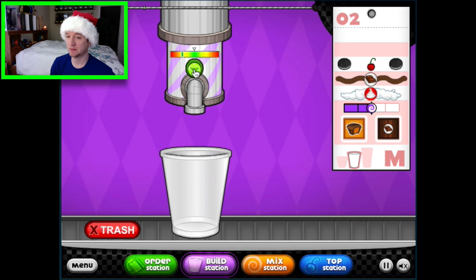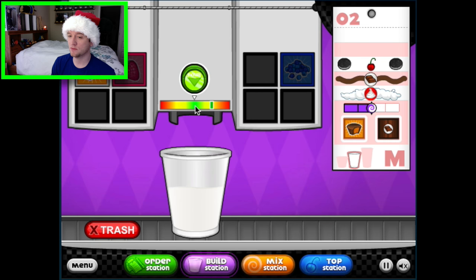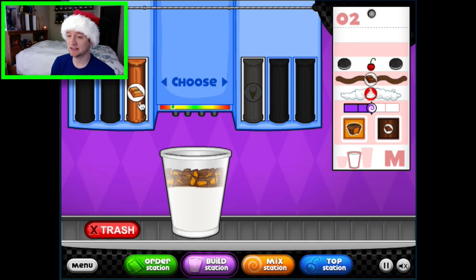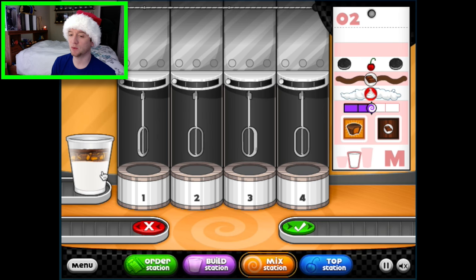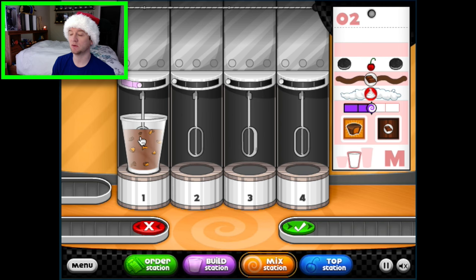Okay, build station. He wants Reese's — wait till it's right there in the middle. I clicked the wrong thing, now he wants some chocolate stuff in there. It kind of slows down after a little bit — chocolate, there you go. Blend station! He wants it halfway blended. Sir, I'm working on it, sir, just calm down, I'm working. Okay, this is my first day!